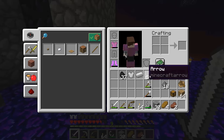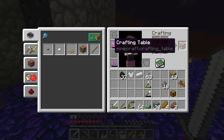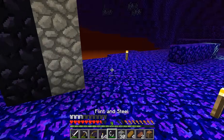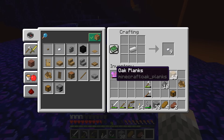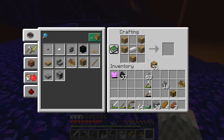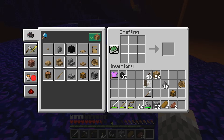We can make ourselves a crafting table really quickly. Let me put on the iron chest plate — that was kind of why we built it. And we need a shield: you need to go there, like this, and like that. How to make a shield — like that. There we go.